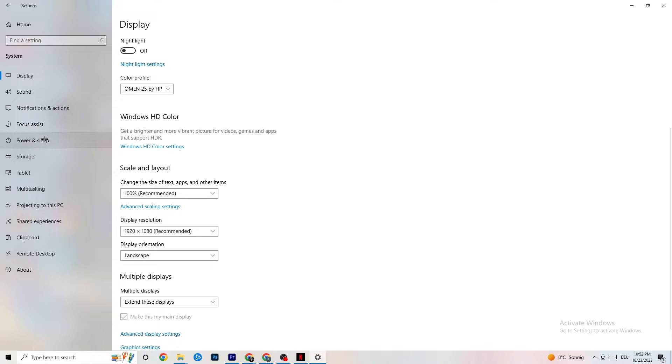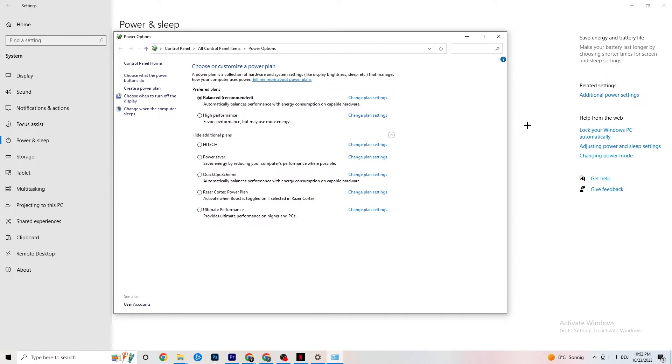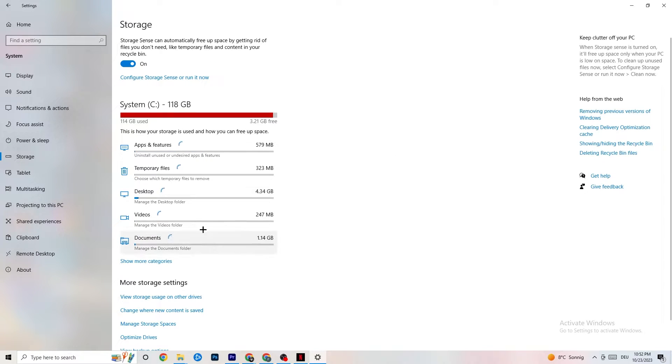Next, go to Power & Sleep and click on Additional Power Settings. This is different for every PC — for me it's Balanced, but for some it's High Performance, and for others it may be another plan. Check it for yourself and see which runs better on your device.